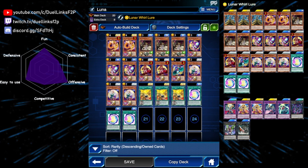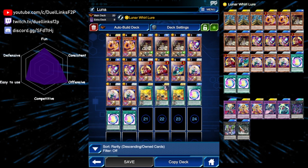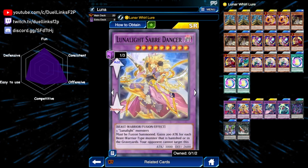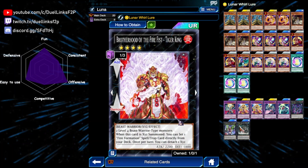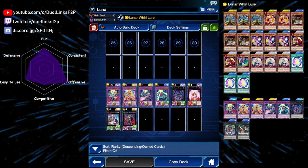This is the expensive version of the deck. If you have Blue Cat you should play it and remove some copies of Purple Butterfly. We're not playing Temperance and instead playing Tanki — a really good search spell for Lunar Lights since all our monsters are beast warriors, allowing us to search any Lunar Light we want. For the extra deck we're playing one less Saber Dancer since realistically we won't make two, and we're playing better rank 4s including Tiger King, which lets us search our Tanki for an additional search.